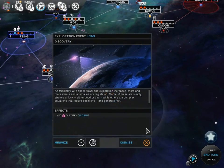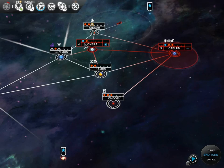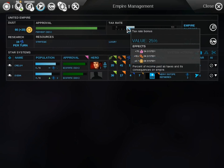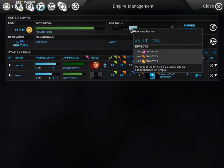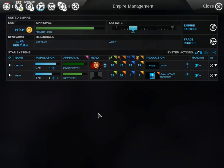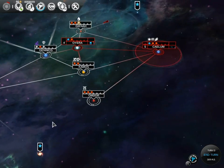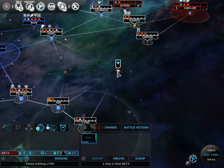We got ourselves an exploration event and got a little bit of approval, so this system is a little bit happier — ecstatic, in fact. We can actually take advantage of this for a moment and bump the dust slider down to 30% for a moment. That'll give me a massive tax bonus and I'll be able to possibly buy another hero. I don't really have any good ones, but if I did, that'd be great. That's going to be saved for later.